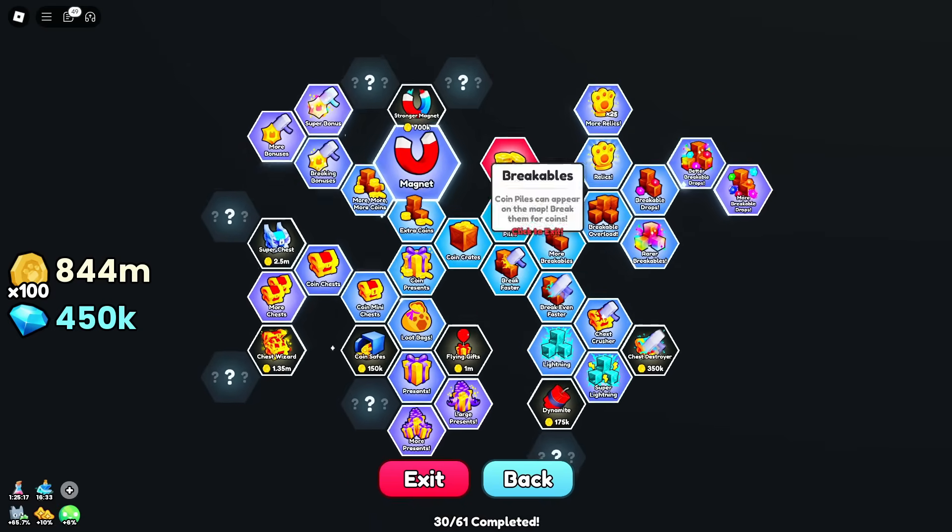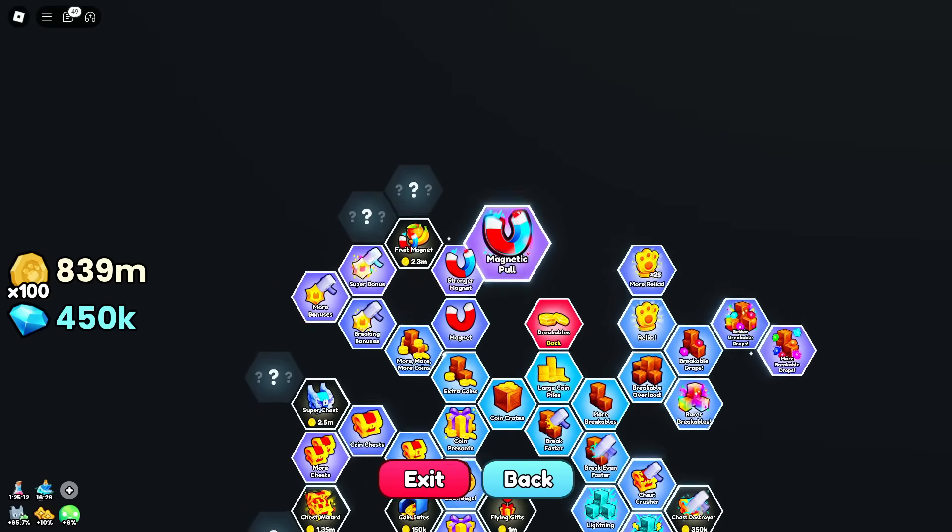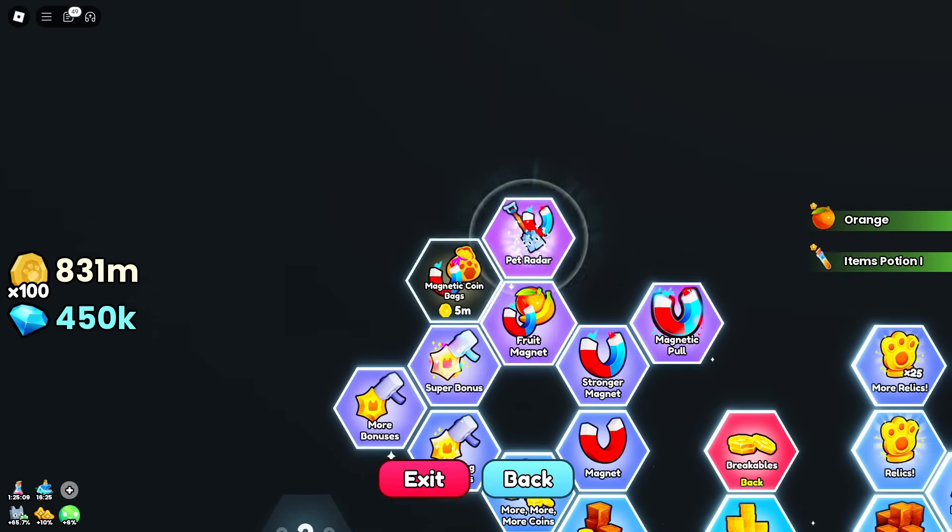I'm guessing there'll be quite a lot in breakables down here. We've got a magnet — I definitely need that. A stronger magnet, a fruit magnet, magnet pool. I'll take the fruit magnet and we'll take these as well.